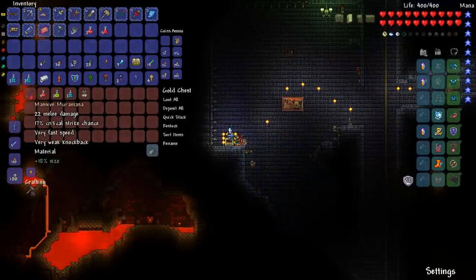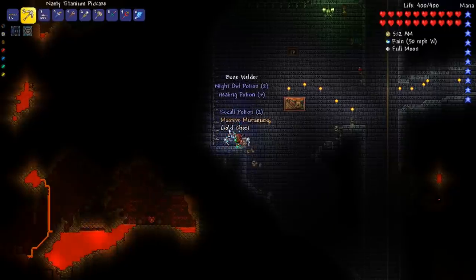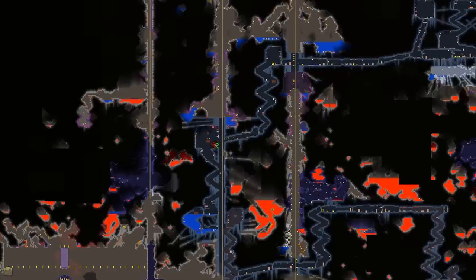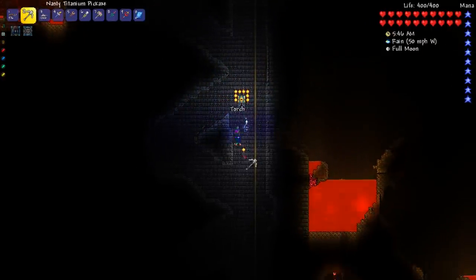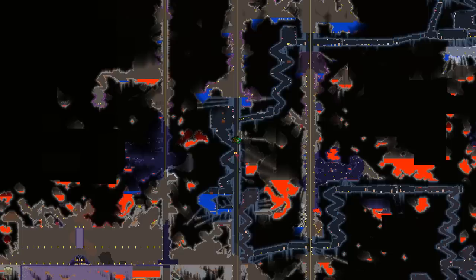A muramasa is a material, which means I can maybe upgrade it into something even cooler later. So that might be worth keeping. Are spikes useful for anything other than PvP? There's another one right up there. Let's take my torches and torch up all around here, and we can take these torches down - that makes it visible on the map really easily, it really pops out.